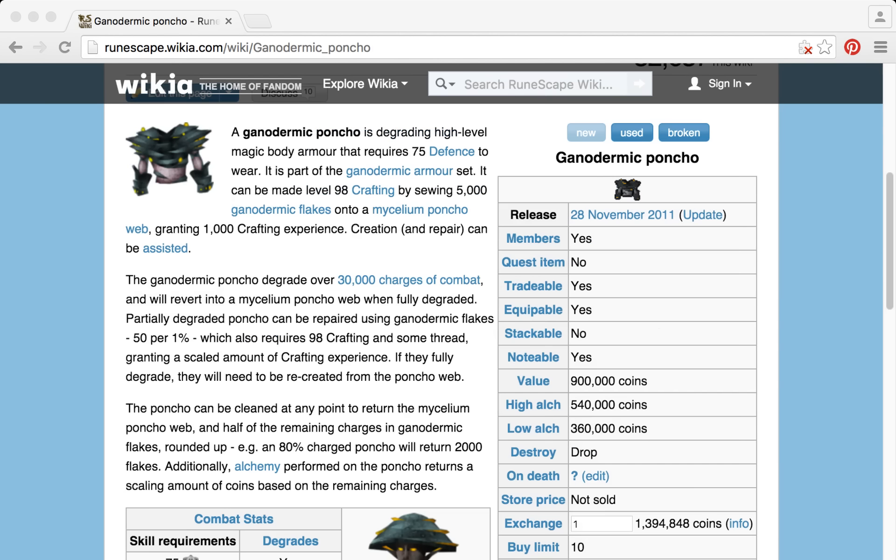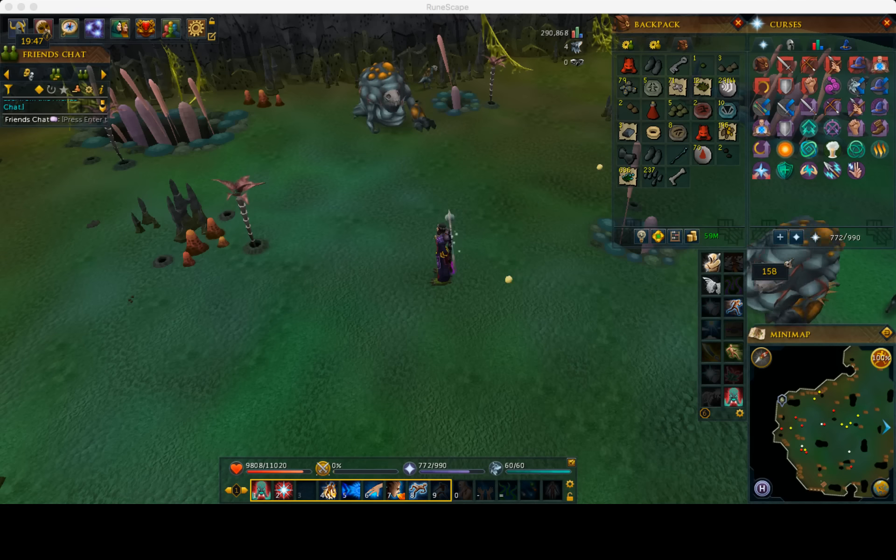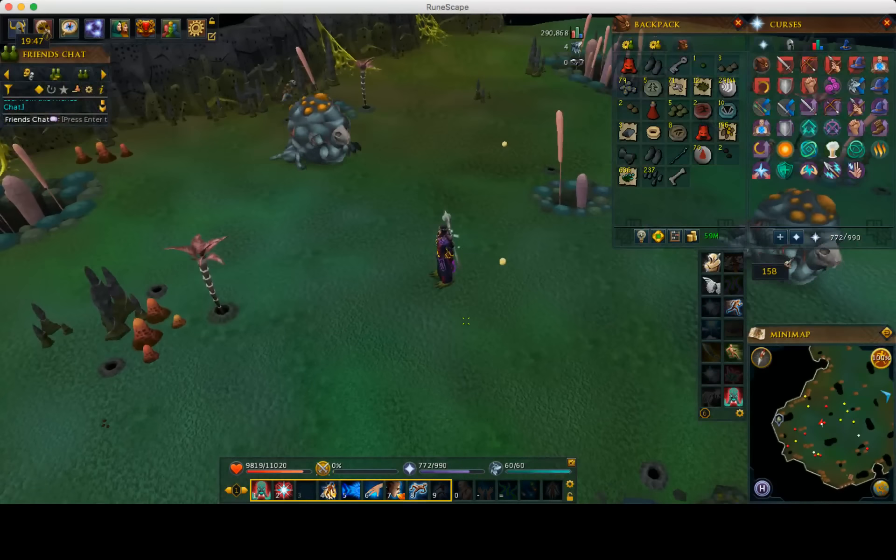You also have the option to make Ganodermic ponchos after collecting a whole bunch of Ganodermic Flakes — they just take 5,000 flakes and a mycelium poncho which you can buy at the beginning of the dungeon. I highly recommend doing this because with the release of Invention the cost of mycelium ponchos on the GE is quite a bit more than buying them in the store. You can save about 200,000 gold or more per inventory by buying the ponchos from the store.